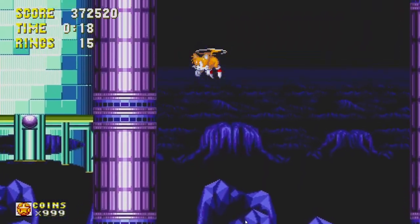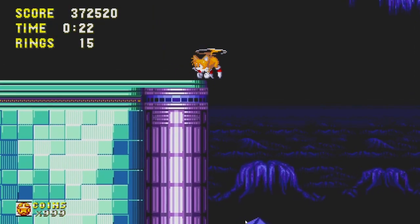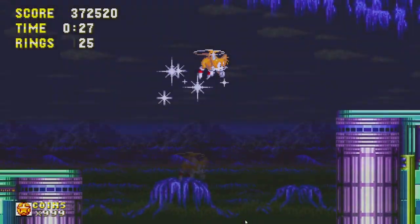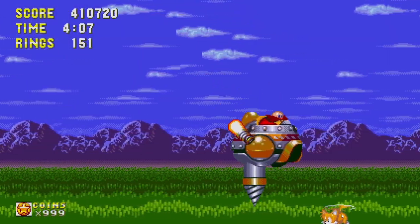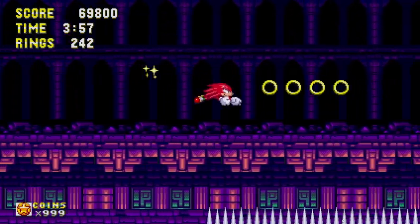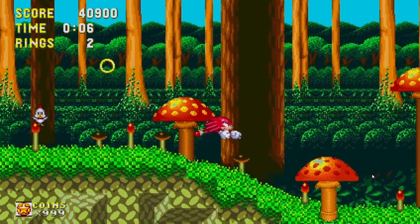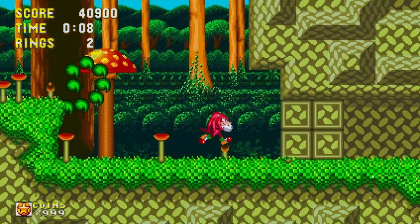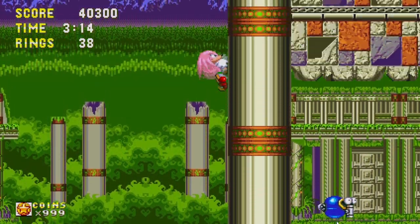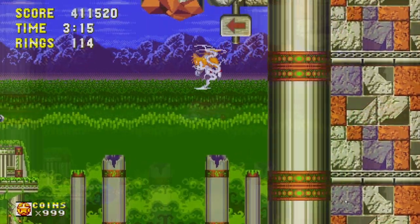In Sonic Origins, each character has their own unique abilities for movement and combat. Tails can use his tails to fly to reach some of those hard-to-reach places, and also to defeat enemies. Knuckles' glide ability gives him a way to avoid hazards and damage enemies. He's also able to break through walls and climb them, allowing him to reach places that even Tails can't fly up to because he'll just get too tired.